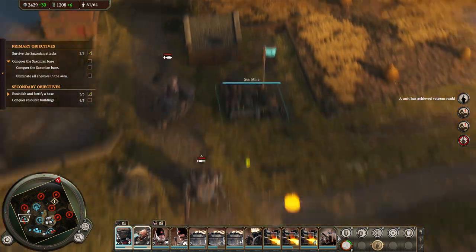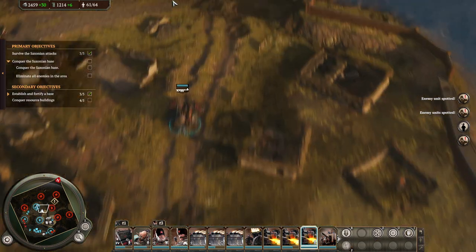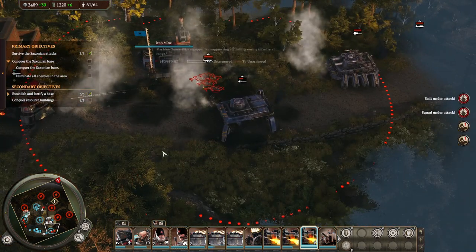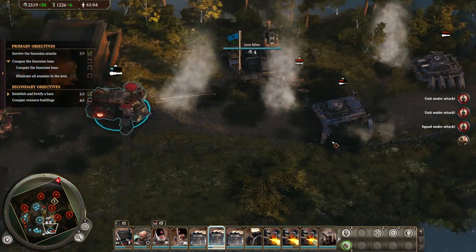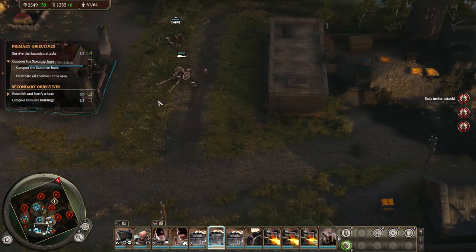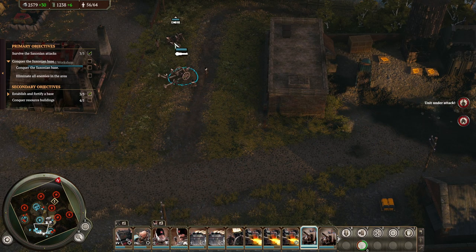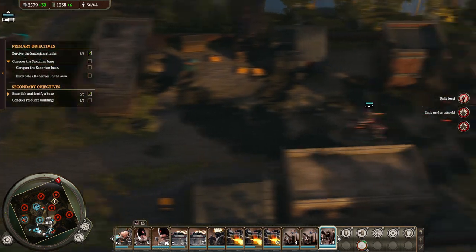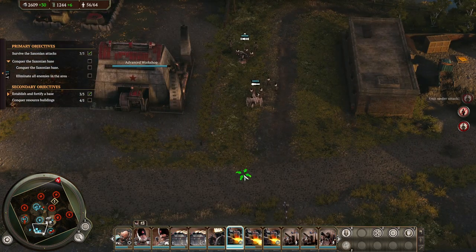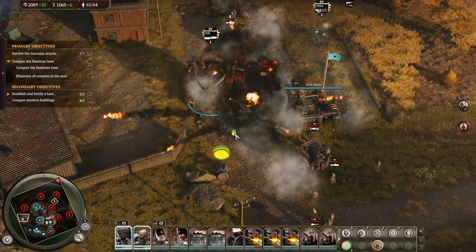So we'll try and help our defenses here. We'll go here. We'll get the flamer there. Should be able to deal with these guys. Oh, that is problematic. Bring you around. Bring you around. Are there any foot soldiers? No, there are none. Oh, this is problematic.